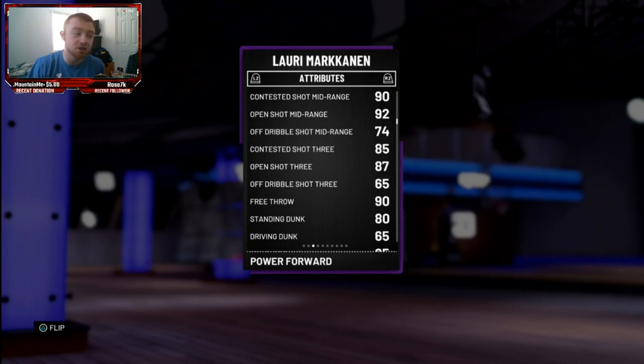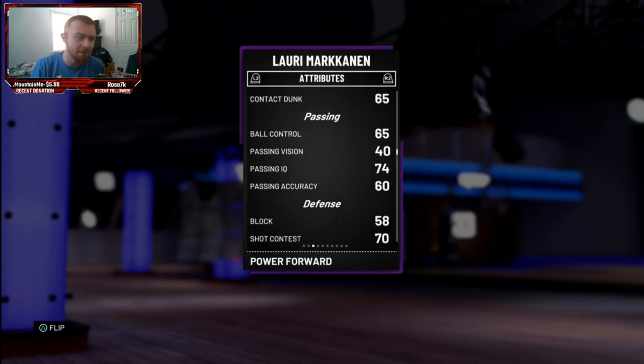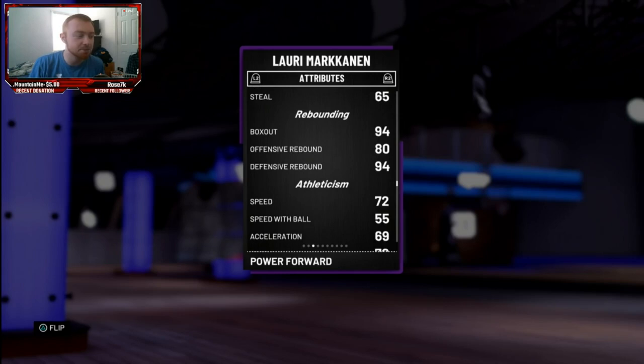The badges on this card are looking pretty clean. Taking a look at some of his attributes: 87 Open Shot 3 is looking pretty nice, 85 Contested 3 not bad. With a Coach Boost they're gonna be in the 90s, so that's not bad. 90 free throw for a big man is pretty good as well. 80 standing dunk could be a little bit better with the contact dunk, but all in all the card looks alright.